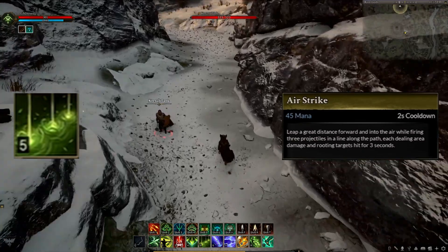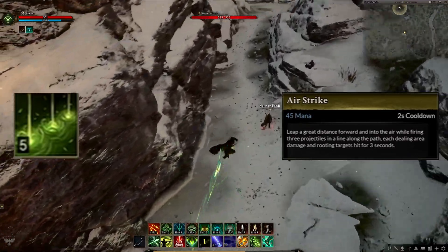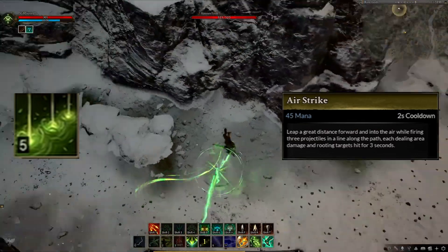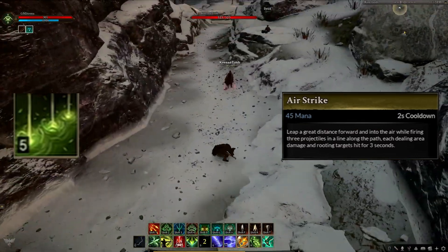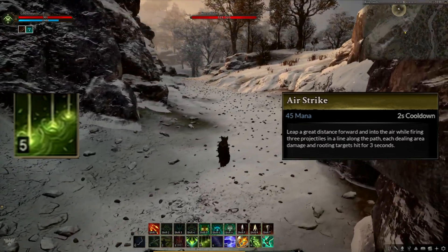Airstrike was the next skill shown. It has seen some changes since we last saw it. You can now change directions in air, and the animations have seen some big updates. This is a very strong skill since it does CC with a 3 second root effect, AoE damage, and moves the ranger. So the cooldown is going to be pretty long on this one. In this showcase, it was 18 seconds.